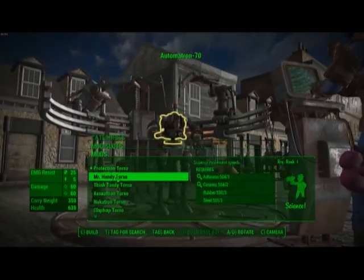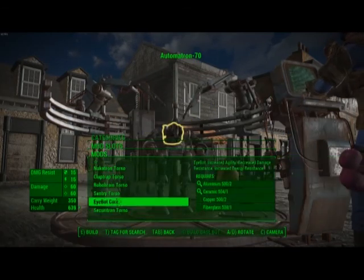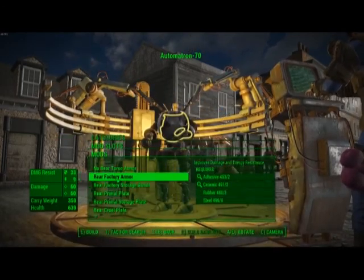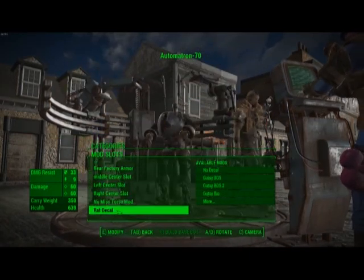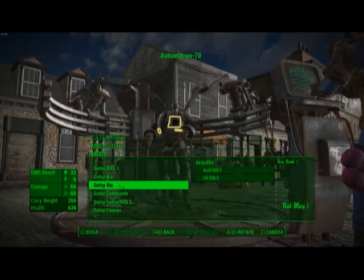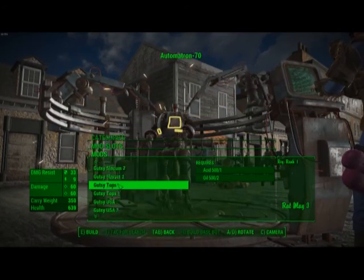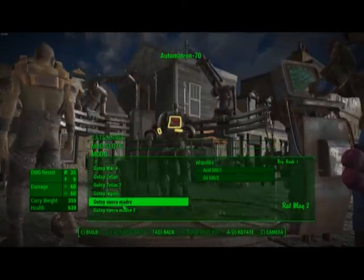Once you have collected the magazine, simply go select a Mr. Handy, Assaultron, or Sentry Bot and find the decals associated with them. They're just in the torso section. Just make sure there's no doubles and then go pick whichever ones you want. There's 150 in total.